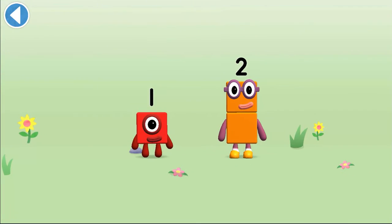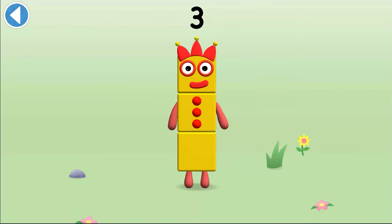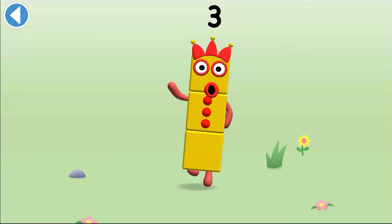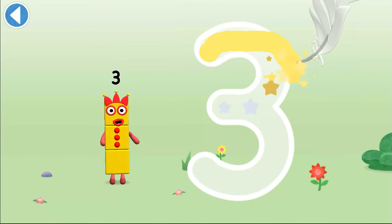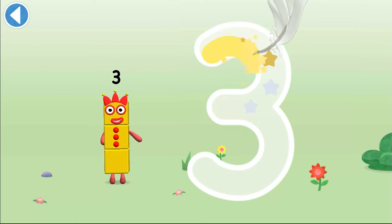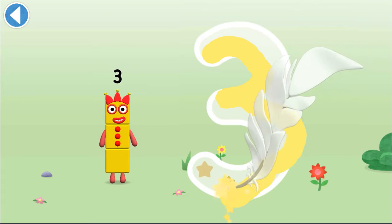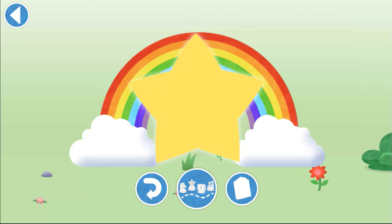You're about to meet Number Block 3! Yay! This is Number Block 3! This number block is made up of three blocks! Make a curve just like me, then one more, and you've got three! Oops, you're getting close to the edge! Yay, spot on!